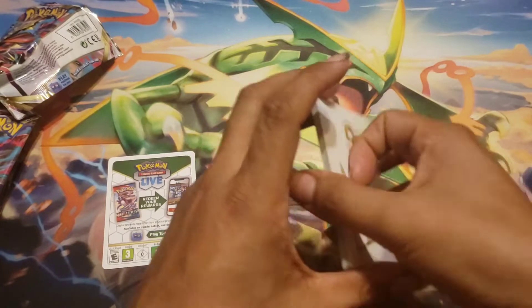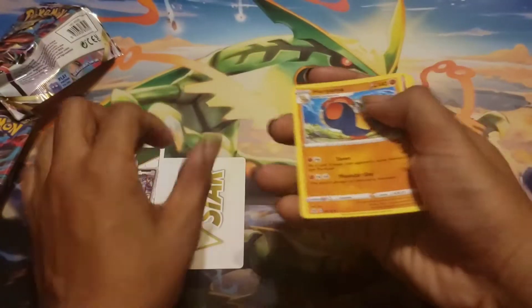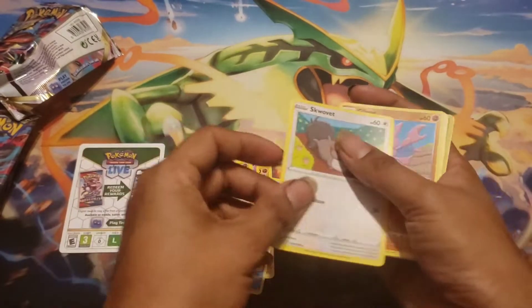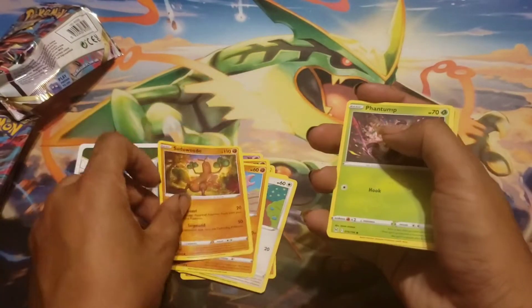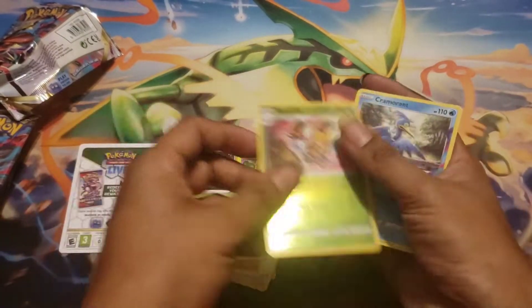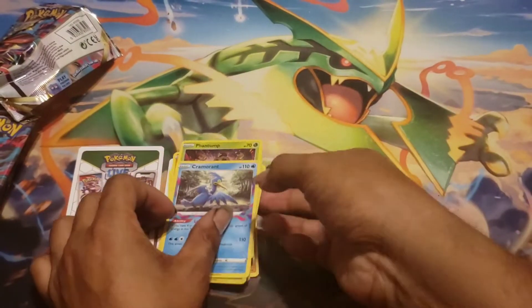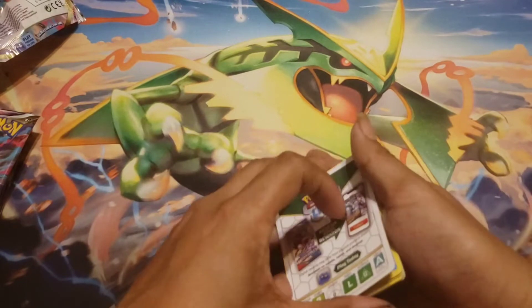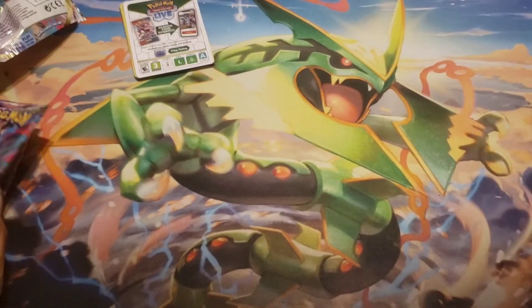First pack — we may have either a trainer gallery or no hit at all. Pulls include Haunter, Polywag, Meditite, Swalot, Gligar, Swanna, Phantom, Beautifly, and Cramorant. No big hit, but that's okay — on to the next pack.